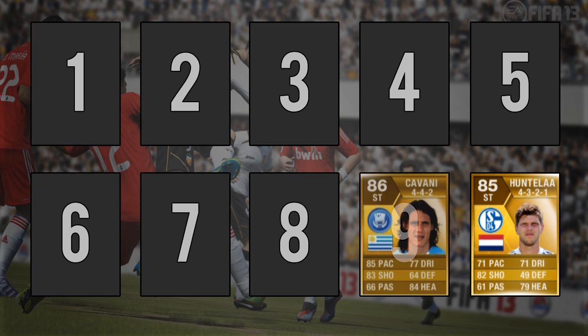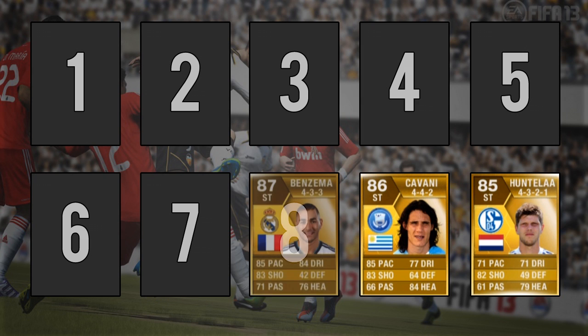At number 9 we have Edison Cavani, another fairly unused player in my opinion. He also has 90 finishing but 85 shot power, so not really much between them. He also has 3 star skill and 3 star weak foot. Now moving into number 8 we have Karim Benzema, again 90 finishing but with 86 shot power and 4 star skill and weak foot ability. He is a very good player and a great choice for any Liga BBVA squad or French team, as he is pretty fast but strong as well.